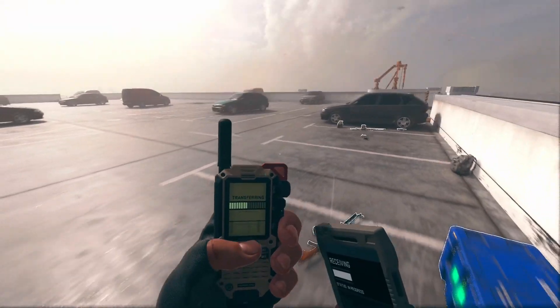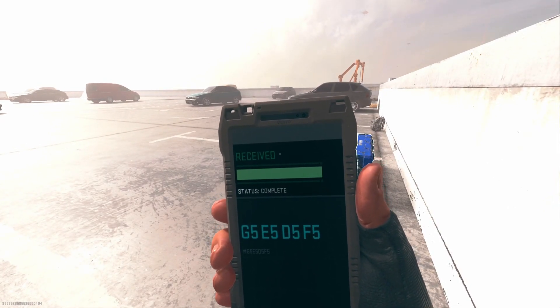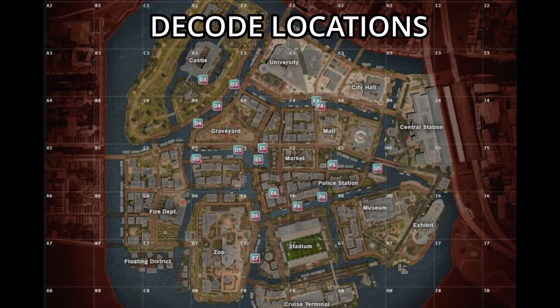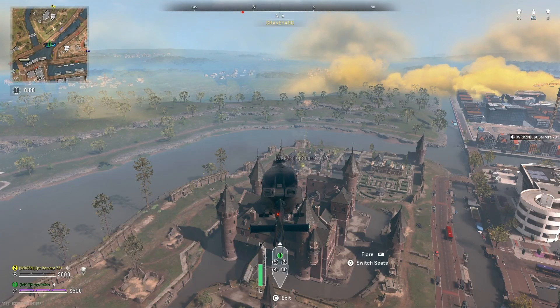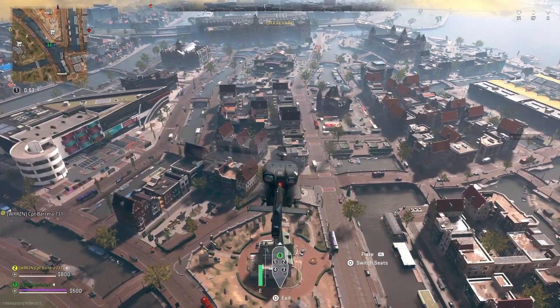Once you hit investigate, it scans four coordinates which are QR codes around the map. As you can see right here, this is the guide to go off by — screenshot that and it will help you out tremendously.